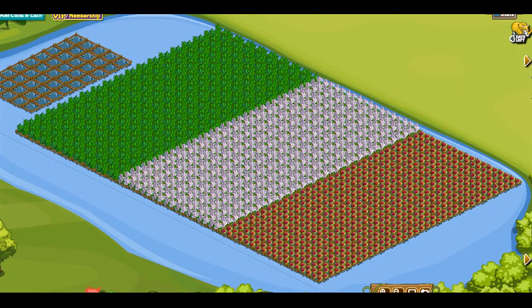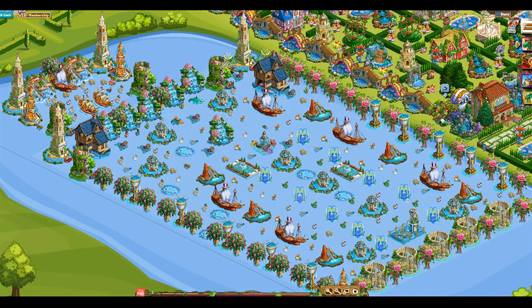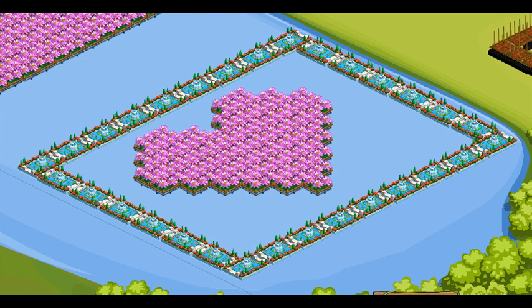Alba Toscana: An Italian flag made from crops. Made using water garden ruins, chalice fountains, water spirits and the bloom burst trees. A heart made from the pink water lily crop, with the border using Italian lily ponds.